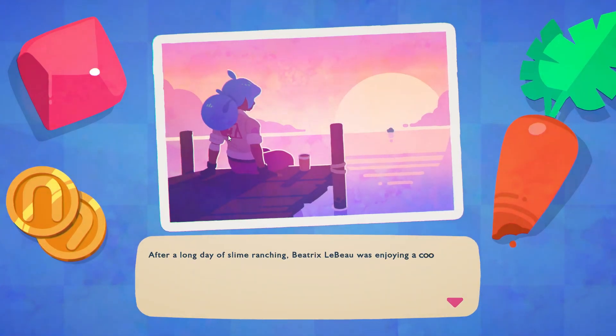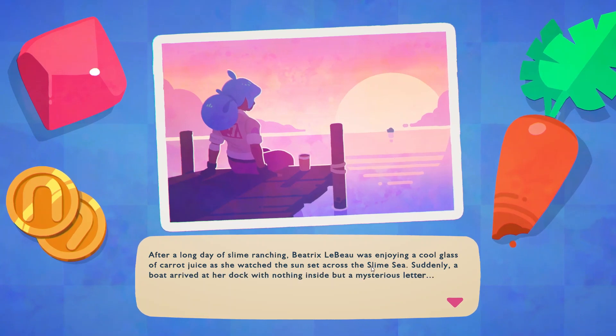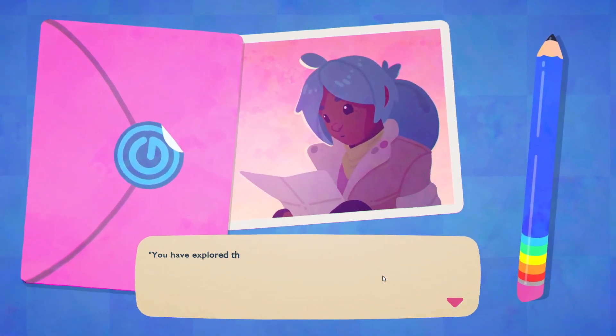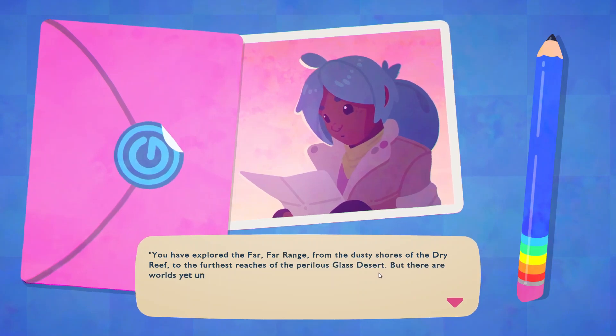After a long day of Slime Ranger, Beatrix was slowly enjoying a cold glass as she watched the sun across the Slime group. Suddenly, a boat arrived at her dock with nothing inside but a mysterious letter. You have to explore the far, far range — from the dusty shores of the Dry Rift to the farthest reaches of the illest last desert.